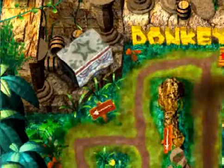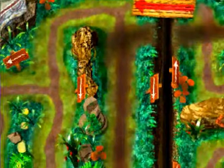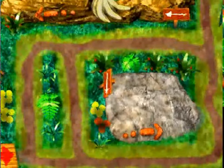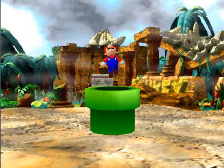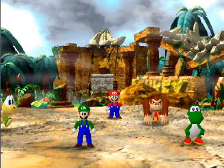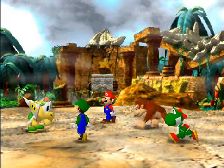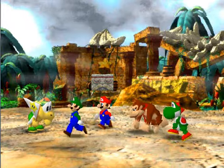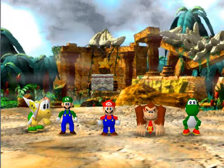I guess that thing in the corner is where we have to go. This is actually a pretty fun map — I like it, so that's what matters because I'm playing it. I have to like it if I'm gonna play it. Hello Koopa — I'll go to the jungle, you're my guide now. Roll the dice!